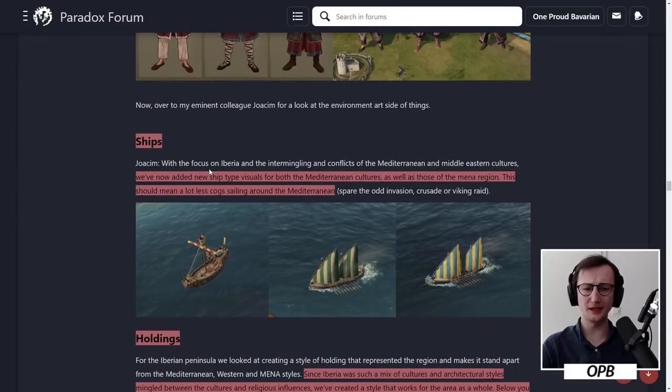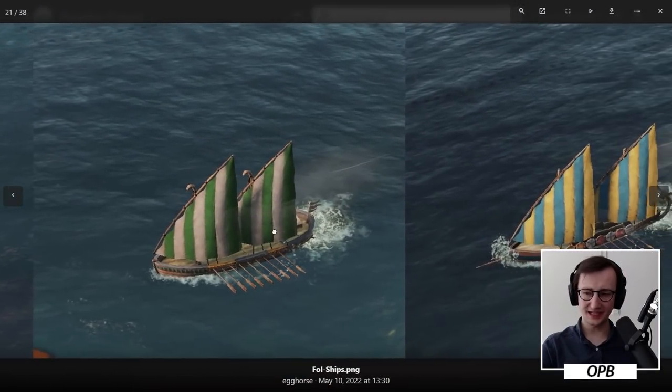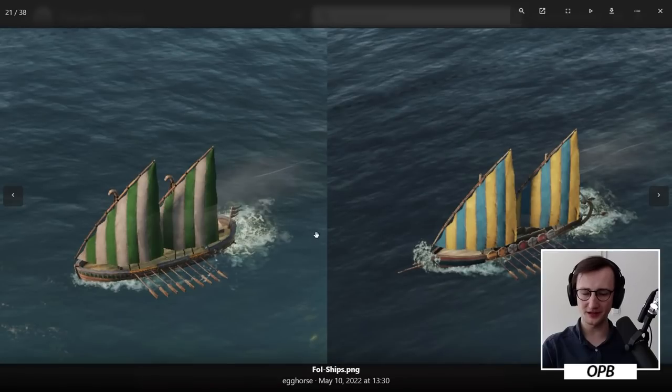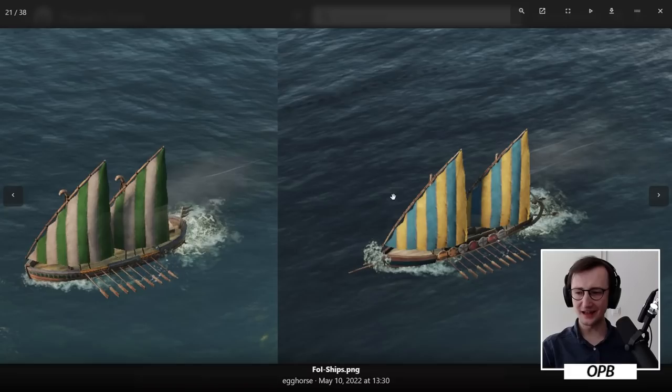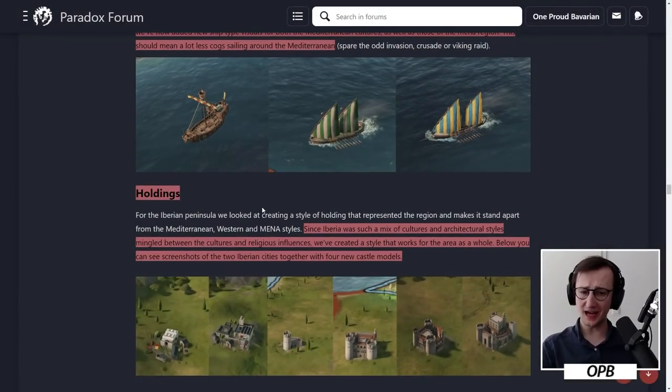Ships. With a focus on Iberia and the intermingling and conflicts of the Mediterranean and Middle Eastern cultures, we have now added new ship type visuals for both the Mediterranean cultures as well as those of the MENA region. This should mean a lot less cogs sailing around the Mediterranean. I love seeing the Latin sail — that really will add a lot of flavor to the Mediterranean. It really indicates that somebody took the time to look at what they actually had at the time on the sea.